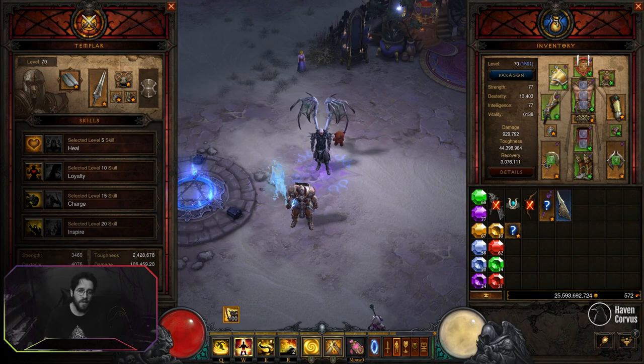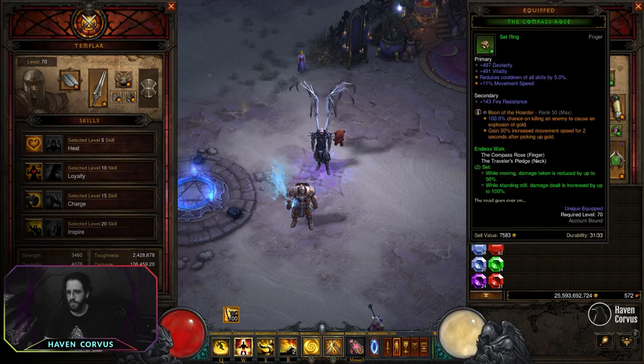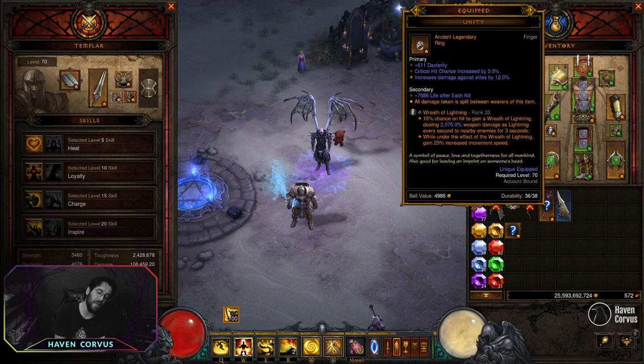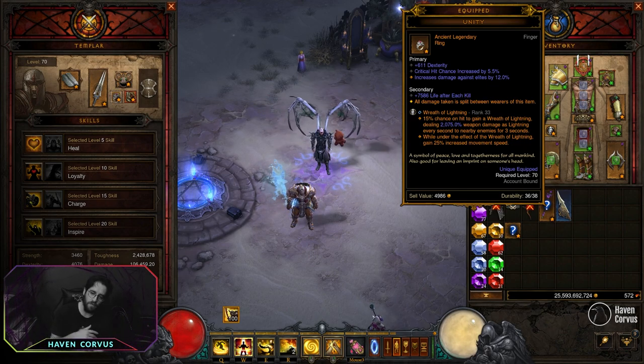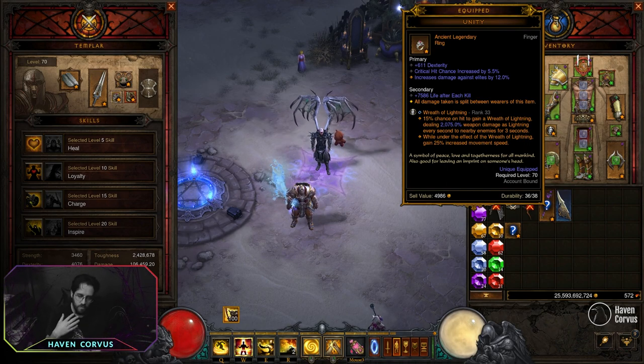For the Legendary Gems, you want Rapid Lightning for a little more speed. You also want one of the harder gems. For these gems, be sure to have at least rank 25. If you have a higher rank, great, but if you don't, don't worry about it.